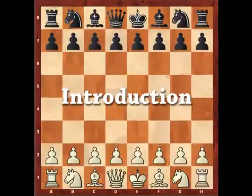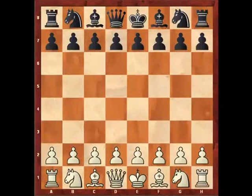Welcome to this DVD where I'm going to be recommending queenspawn systems for White, based around the initial moves D4 and then E3, which doesn't sound too dynamic from White's perspective. But systems like the Colle-Zukertort, the Stonewall attack, and a special system against Kings Indian setups will show that White can creep up on Black using this system and often get vicious attacking chances.